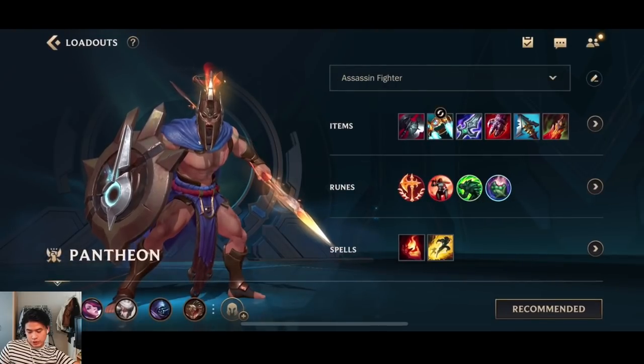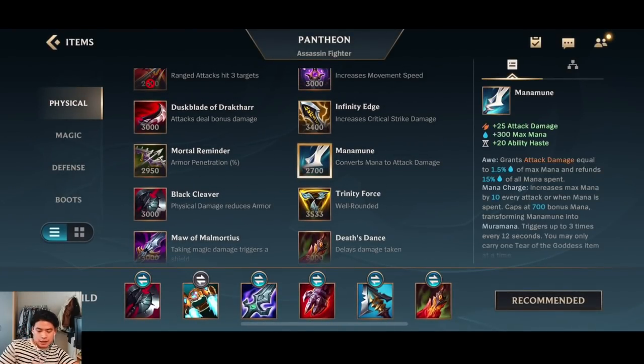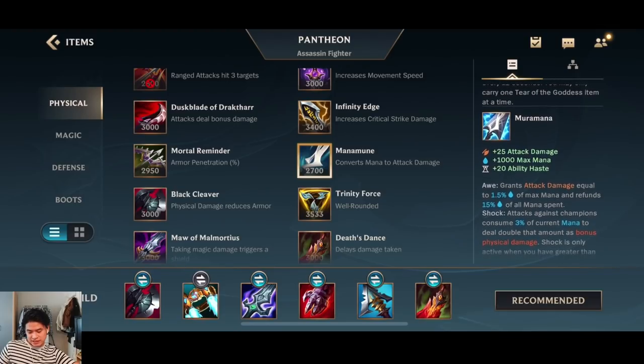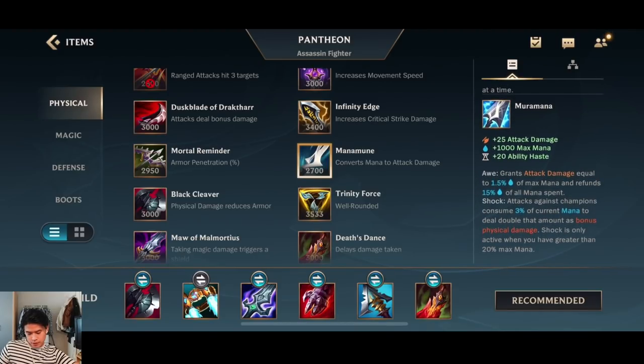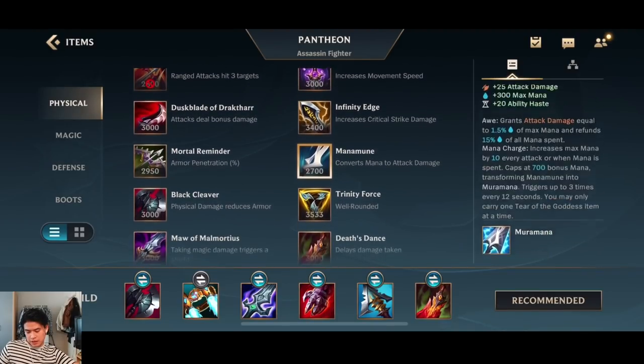One thing I forgot for the item build: you could go Muramana. I've seen some people go for it — it has insane gold value and decent synergy with Pantheon since it gives ability haste and tons of AD. Remember you need to get 700 stacks first, so it is viable. Gold value-wise it's pretty good. You could get the Tear early and then complete Muramana as a second item.